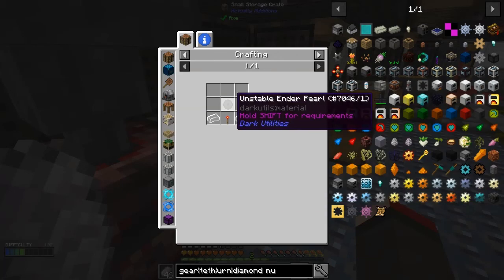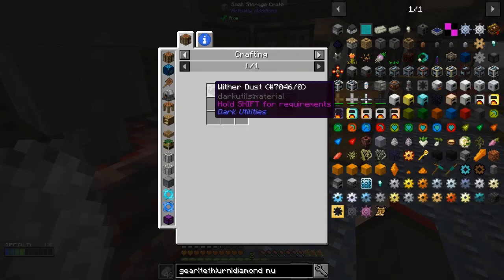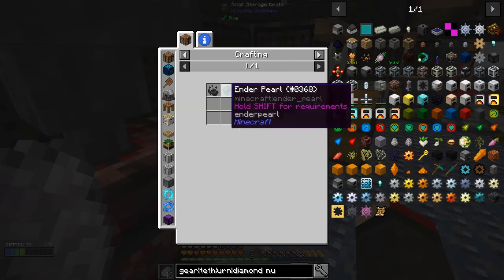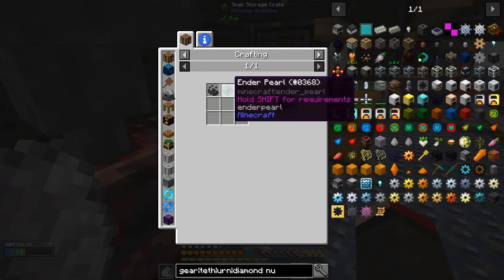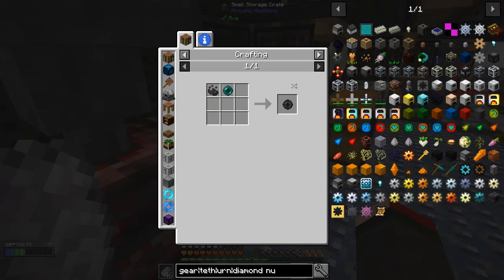The unstable ender pearl was also a bit tricky - it was made with the wither dust, plus an ender pearl from wither skeletons. I was lucky I got four ender pearls in a quest reward, which was pretty good, because that allowed me to make these and the resonator and things like that.